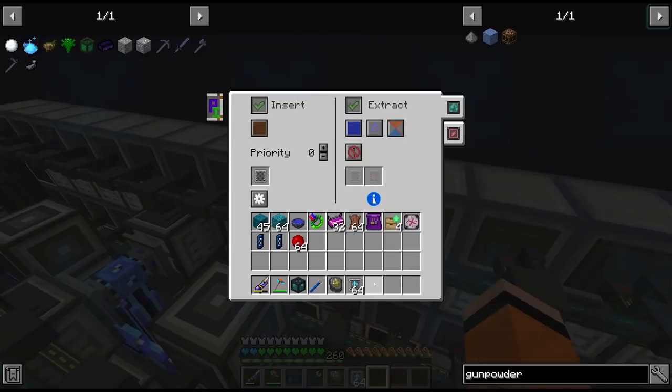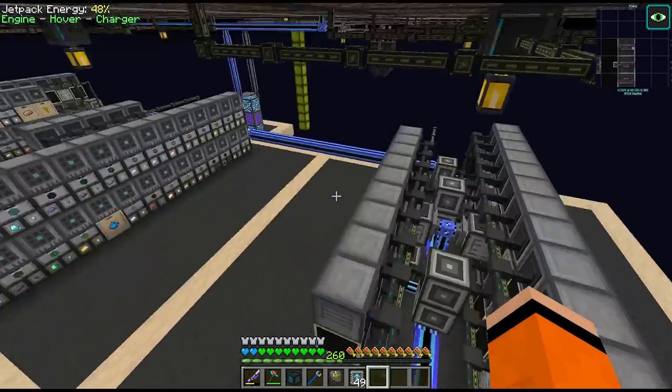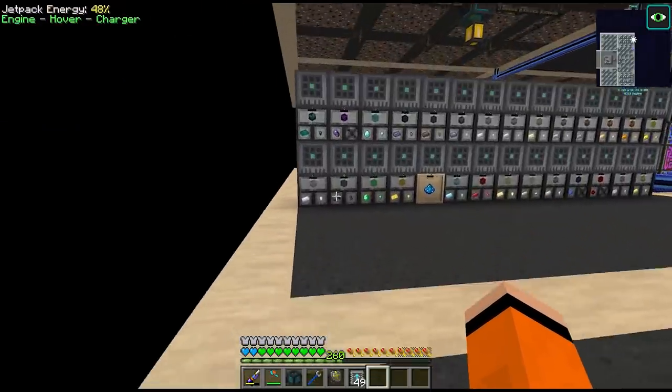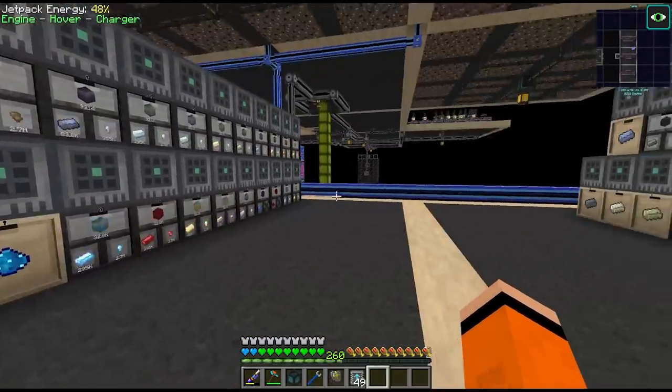For the gunpowder, I guess we can also put some extract speeds on this to help speed up the crafter. I've been doing this quite a lot to many of these different crafters. I've also increased the buffers on many of these drawers so that we store more of the ingots, especially as we're making more singularities these days.